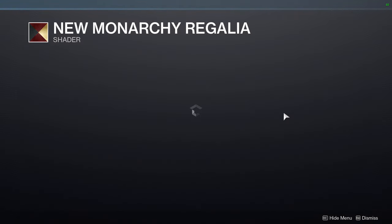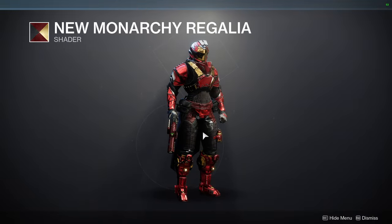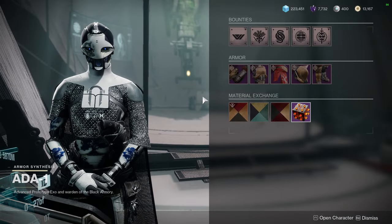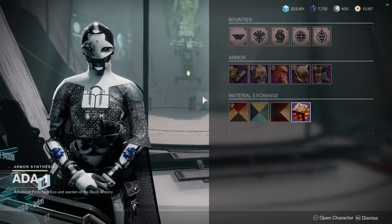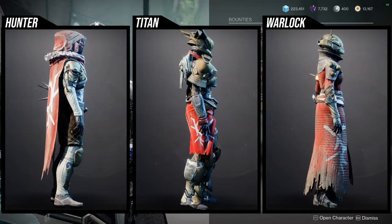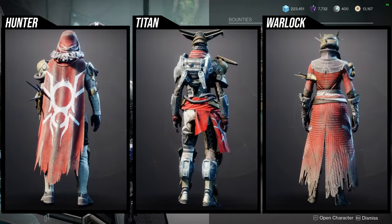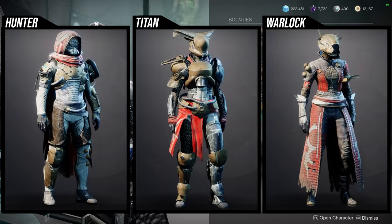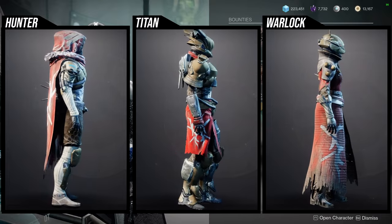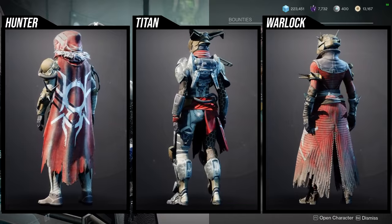New Monarchu Regalia — this is one of my favorite shaders. I'm so happy that they started reselling old shaders. This is the Iron Man shader, if you guys don't know, and yeah, it looks amazing. I definitely would recommend this one, because red and gold is just such a dope color scheme. As for the armor set — I definitely like the helmet. For Hunters, the only thing I don't like is the chest piece. For Titans, the chest piece and helmet are pretty cool, the boots can be used, but I'm not a fan of the arms or the mark. Warlocks, I like almost everything — especially the bond and chest piece. Let me know what you guys are going to be picking up from Ada.